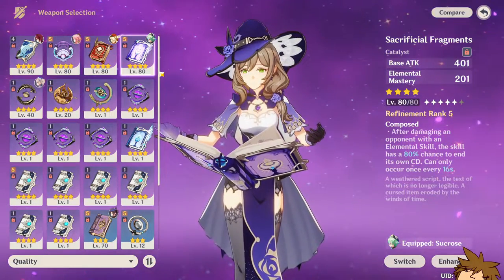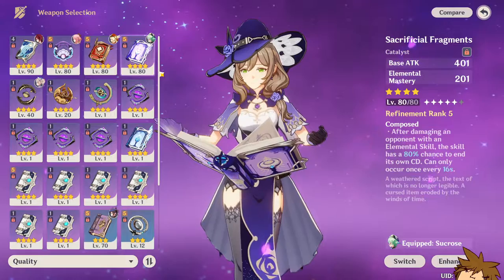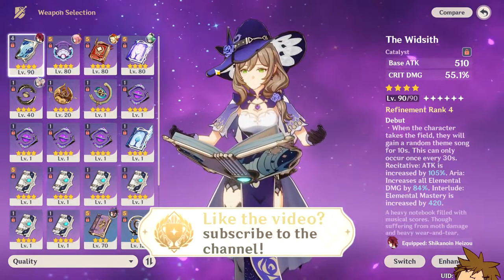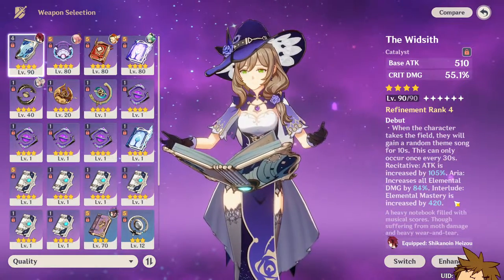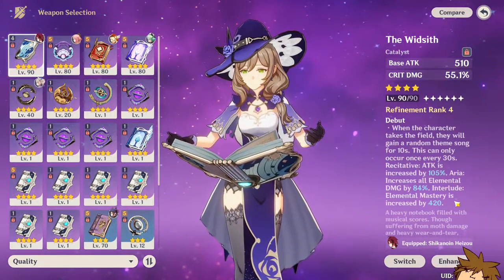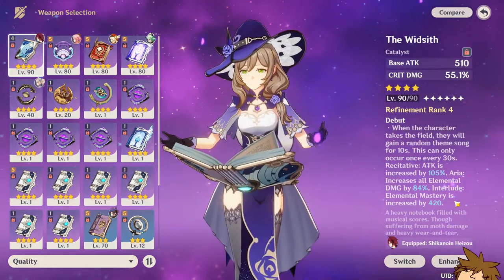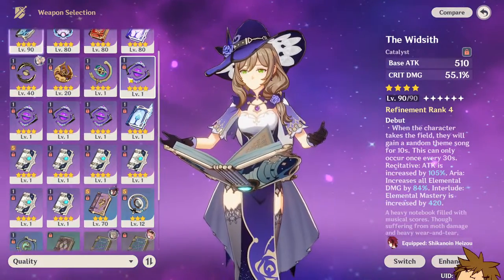There are also good free four-star options such as the Mappa Mare — all you need to know is that it has elemental mastery. Now in terms of other weapons that could make her a little more powerful, you could actually use the Widsith. The nice thing about this weapon is that there's a chance you can get 420 elemental mastery at refinement rank 4. Refinement rank 1 is around 240, which is still a lot of elemental mastery. And if you miss that chance, you'd either get an attack buff or an elemental damage buff, which are both still pretty good. If you want a really strong Nahida, I would use this weapon.